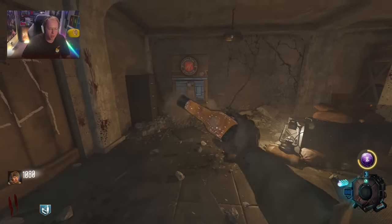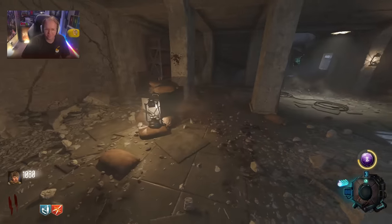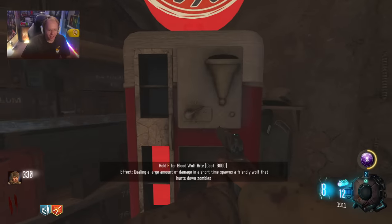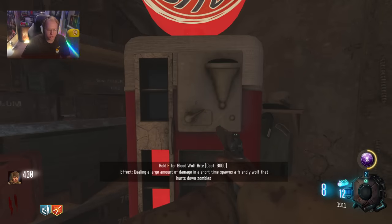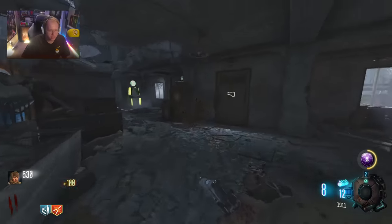What is the double effect on Double Tap? Additional Bullet — okay, we're double-blind. Blood Wolf Bite: dealing a large amount of damage in a short time spawns a Sponsor Friendly Wolf. So it's damage that spawns it in — I did not realize that.